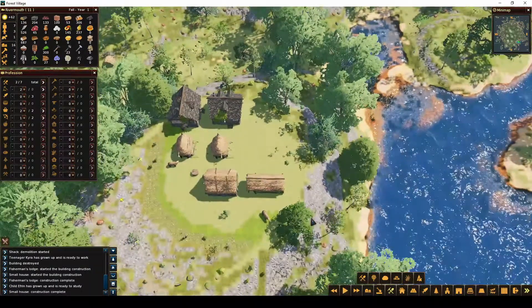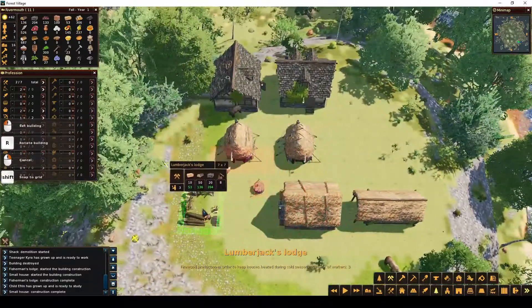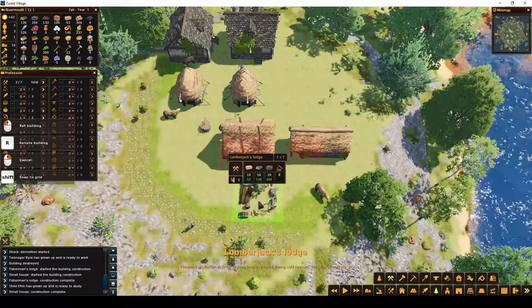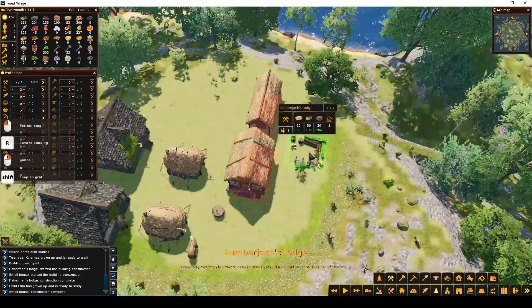I forgot about the lumberjack. The lumberjack is how they get firewood. Right now we're fine — we have 306 firewood. But it's fall, so it's starting to get cooler. The colder it gets, the more firewood they use. I need to build this before the winter so that they have a way to make firewood.